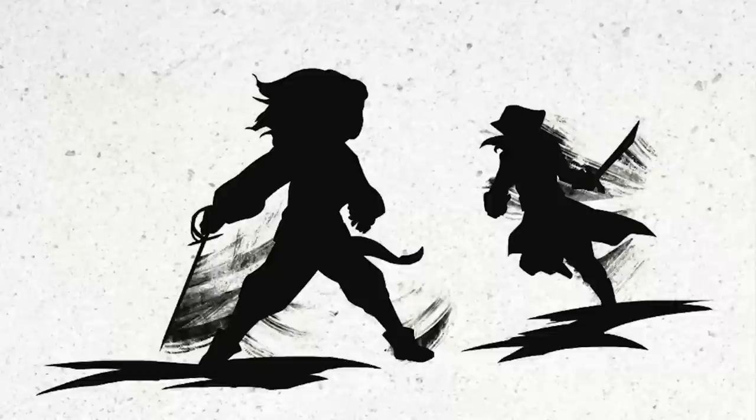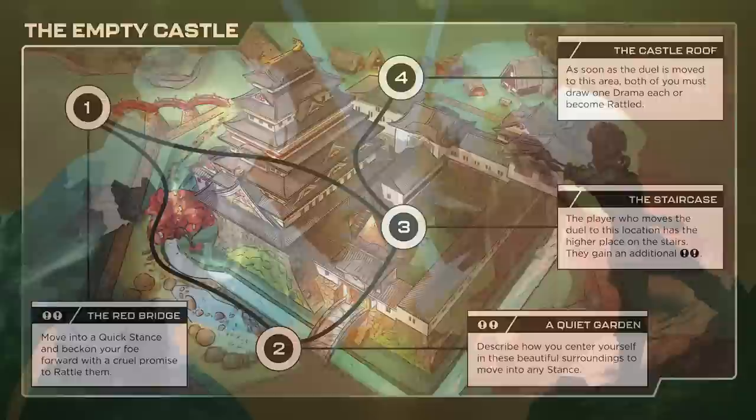In this high-stakes storytelling game of character confrontation, two players take on the role of duelists, each vying to overcome the other in a fight for character and relationship development. Over a series of rounds, players swashbuckle or laser-tussle their way around a cinematic battleground, fighting to overcome their opponent and win the duel.